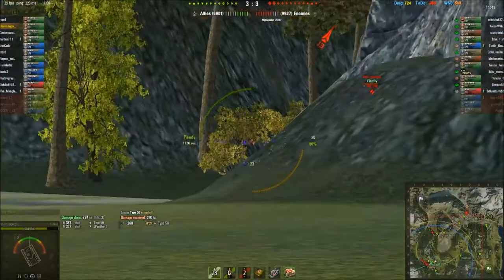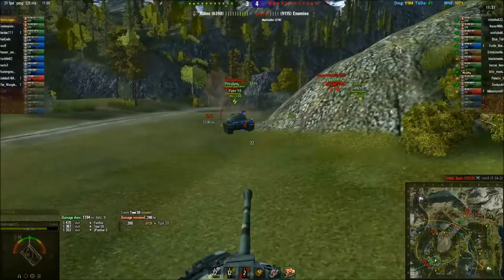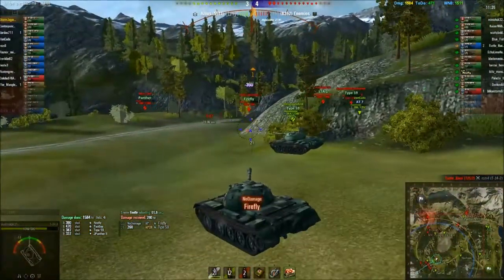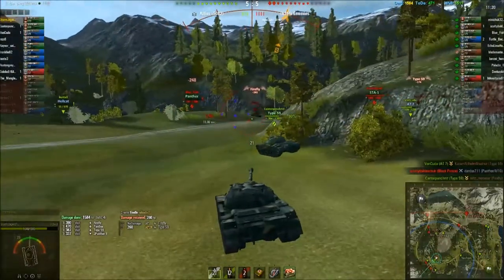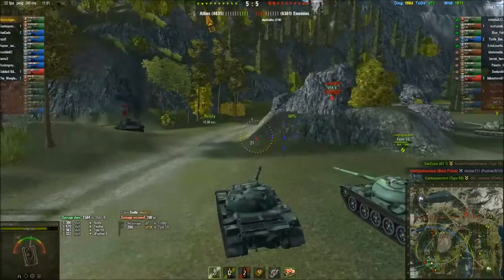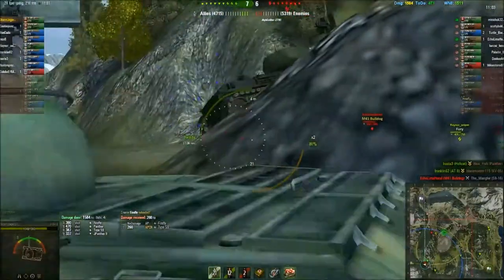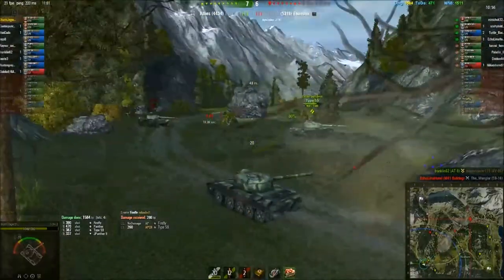Here comes the Firefly, let's make him pay for coming out. The Panther's coming out too. We hit him. We're not going to reload on him, so we'll target the other one instead. We need to follow up and assist to take out this STA, because the STA is quite a nasty little thing. We aimed for his engine, and we kind of derped that shot into his track — critical hit.